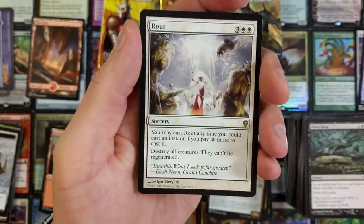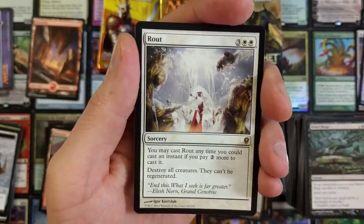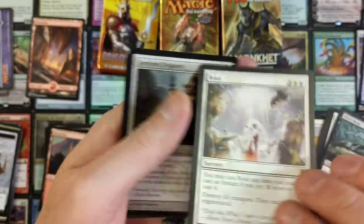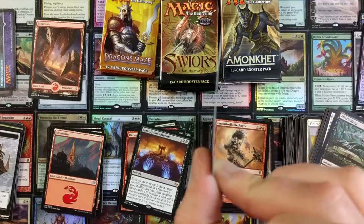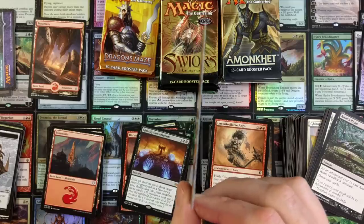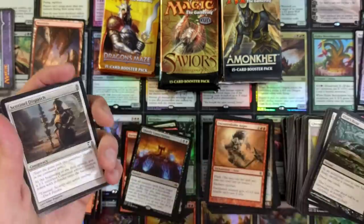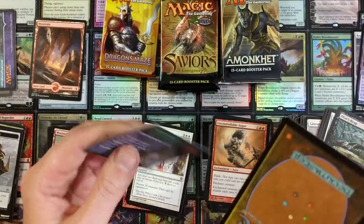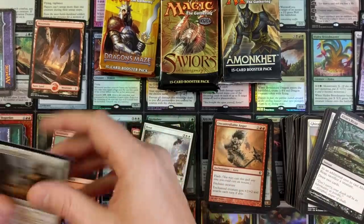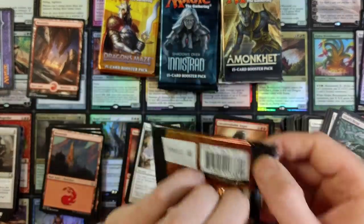Got a Route: you may cast Route any time you could cast an instant if you pay two or more colorless to cast it. Destroy all creatures — they can't be regenerated. Also, look at the bending on this card. I definitely noticed that right away — there is a lot of curvature there. That has nothing to do with Card Kingdom; that's just how these cards go. That was one of the card quality issues that a lot of people had with Wizards lately, and it's evident.